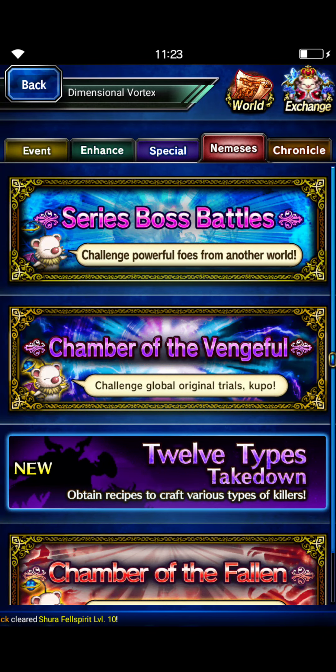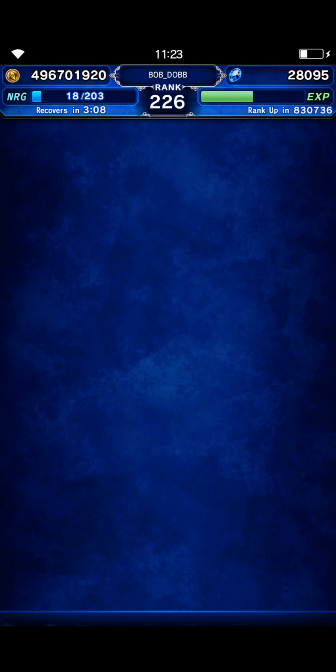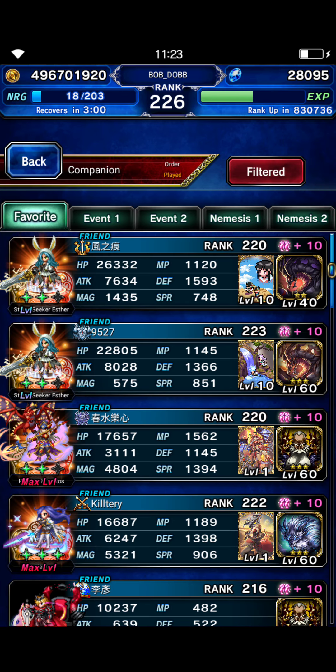What's up guys, we are going into the 12-types takedown with a dragoon team. This is a party of five or less, no items, within 15 turns — should take about 10 turns.